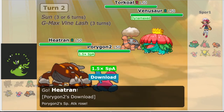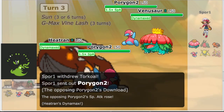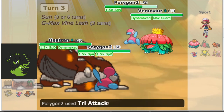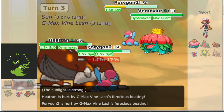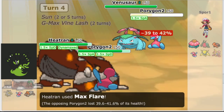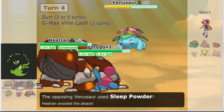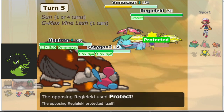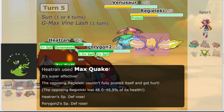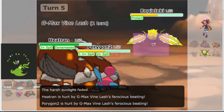We bring in our Heatran and Porygon2, and get the Special Attack boost off Download. They switch Torkoal out into their Porygon2 and go for a Max Guard, but our Dynamaxed Heatran goes for a Max Ground into Porygon2, giving our Porygon2 a Special Defense boost. Tri-Attack also chunks their Porygon2, and the Dynamax ends. They go for an Ally Switch, and we Max Flare what is now their Porygon2, picking up a KO as Tri-Attack does about half to Venusaur. We thankfully dodge the Sleep Powder, and they bring in their last Pokemon, Regieleki. Eleki protects, we Max Ground it and get a second Special Defense boost, making this Porygon2 near unkillable. Ice Beam KOs their Venusaur, and they concede.